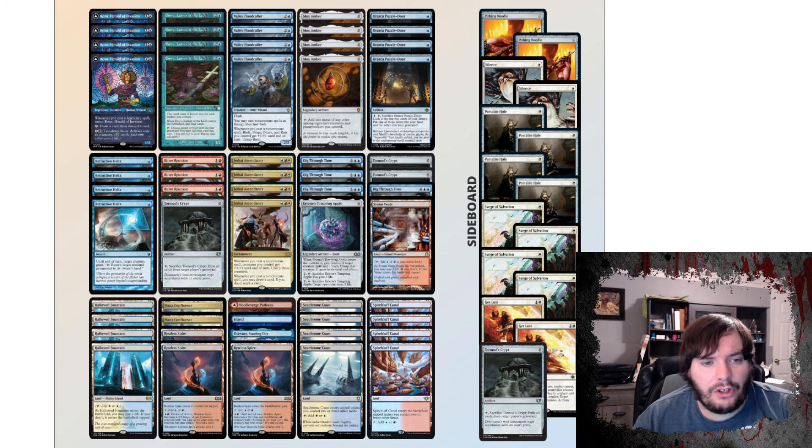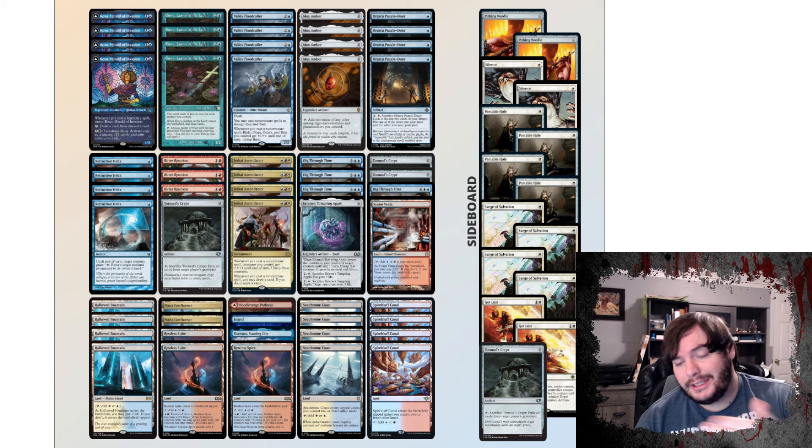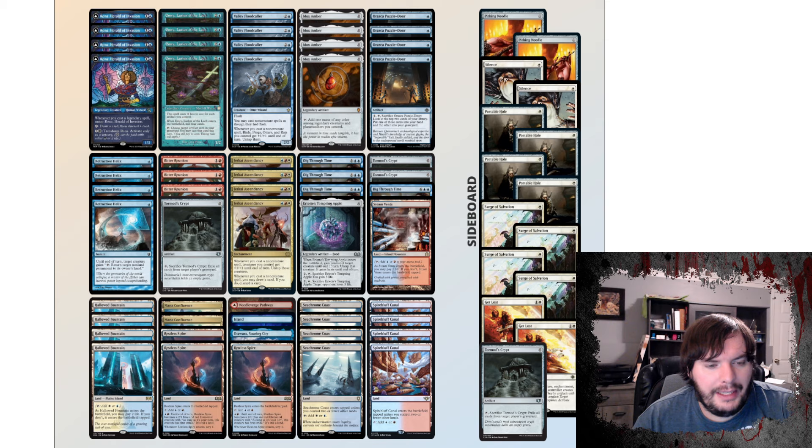That is Jeskai Ascendancy for Pioneer. The deck can also win on the back of Restless Spire, which happens to be a land — you just keep tapping it for mana and untapping it with Jeskai's Ascendancy. So that's the other combo piece if you're out of your mana base. This deck doesn't play any other creature lands. Let's get into the next list.